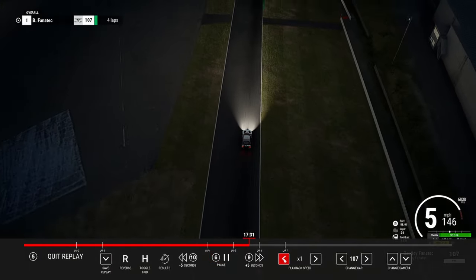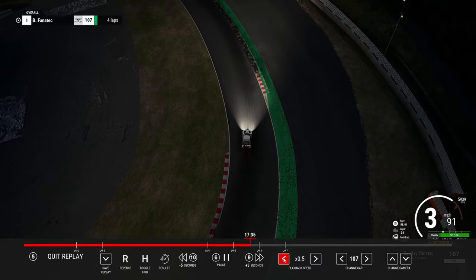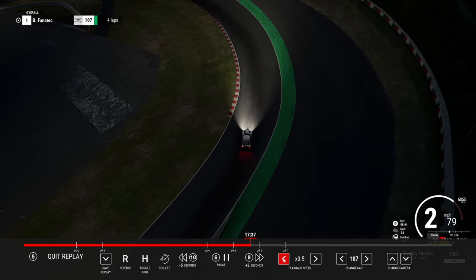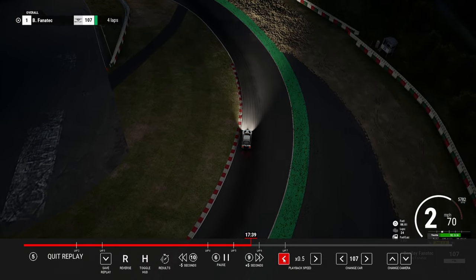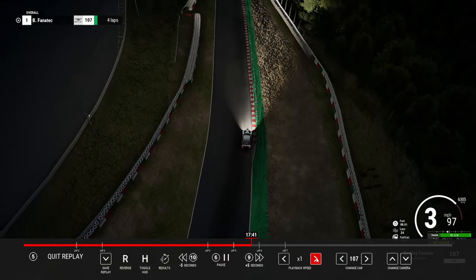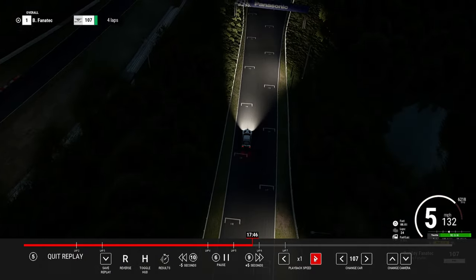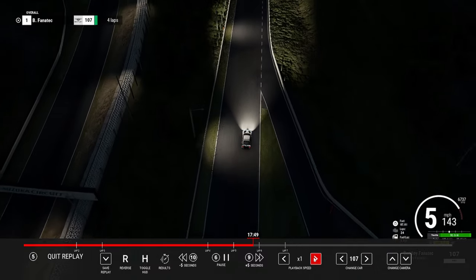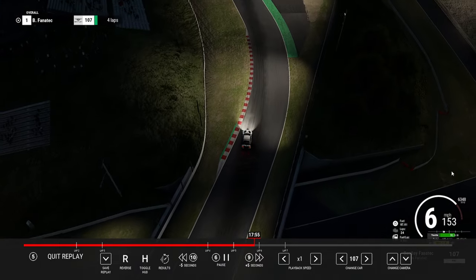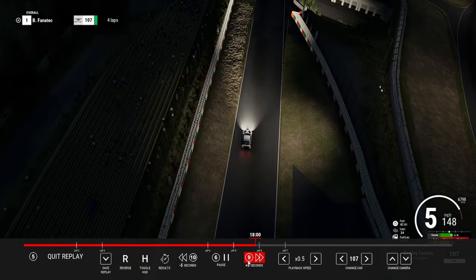Entering Spoon — I start braking about 10 metres before the green astroturf on the right-hand side starts. I get a little slide here but it lines us up perfectly to get on the throttle without wheel spin. This corner is notorious for wheel spin — really difficult. Try not to push it quite as hard as I did; I got lucky with the slide. I have a small lift and feather the throttle, but we're really flying through that corner.